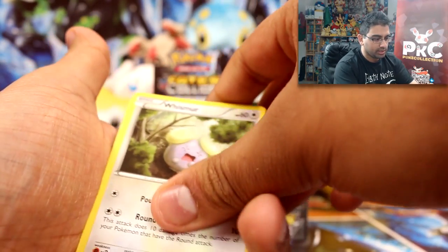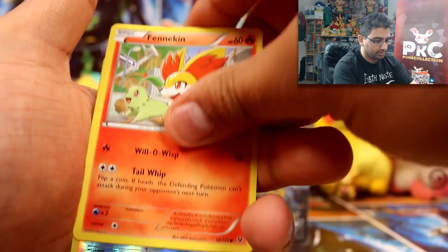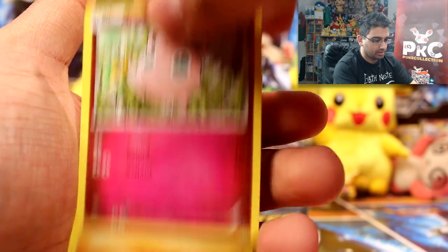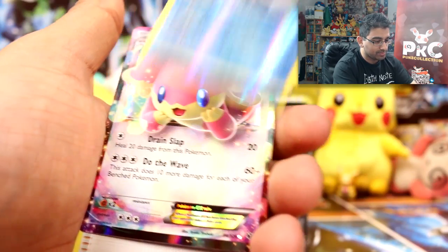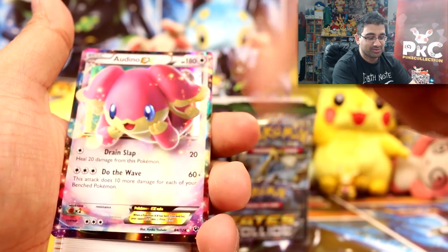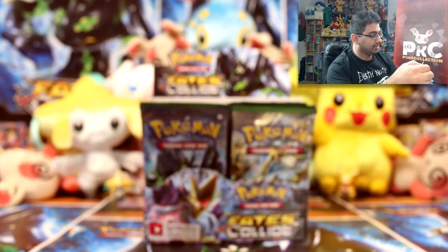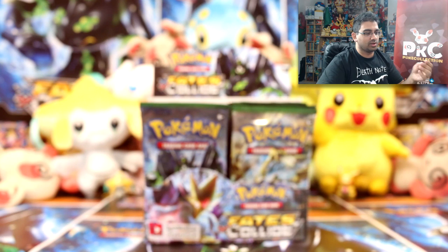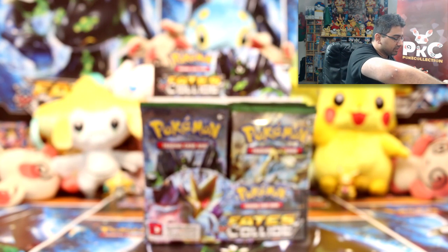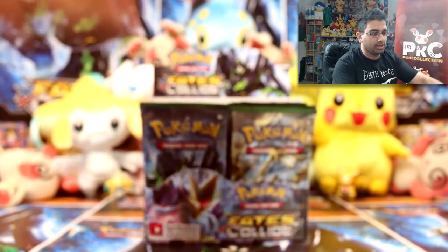We have Whismur, Snivy, Fennekin, Jigglypuff, Riolu, White Kyurem reverse rare — and an Arcanine EX! And a Team Rocket's Handiwork. This way of opening doesn't feel natural for me — I've done it one way for years. Because of this ongoing episode of me having difficulty grabbing these cards it's becoming ridiculous.